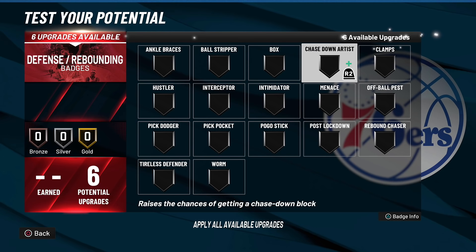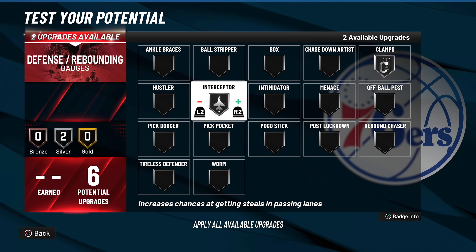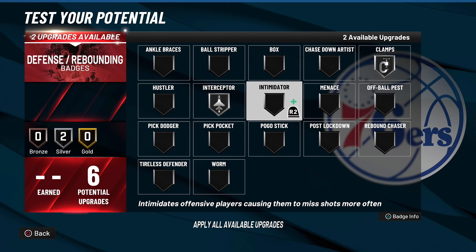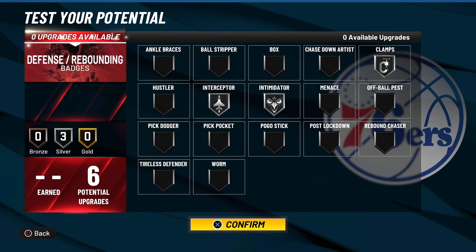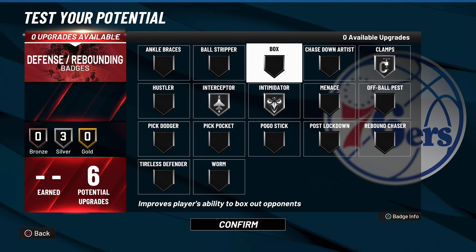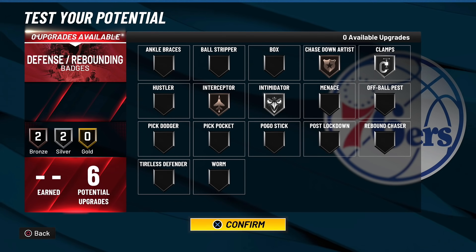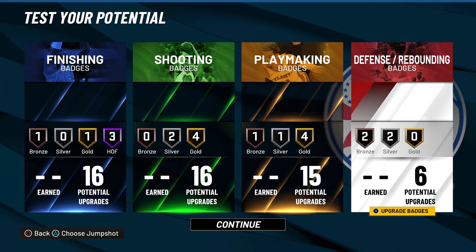For the defensive badges — since this build is six foot three with a high wingspan — passing lanes in this game are absolutely broken. If you have a high wingspan and use Interceptor, you're going to get so many passing lane steals. For competitive events where you need to end games fast, this build is going to be insane. Interceptor on silver, silver Intimidator, and I might bump Interceptor down to bronze to fit Chase Down on bronze, which I believe is still very effective. You only get six defensive badges total.